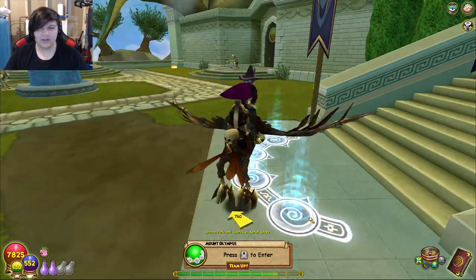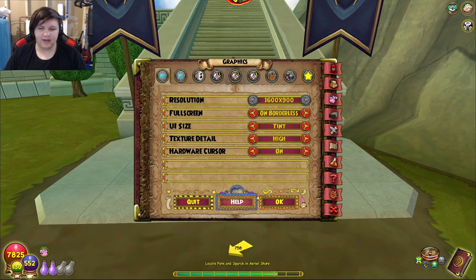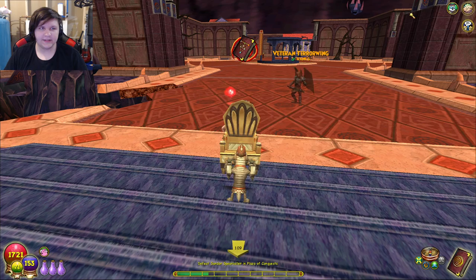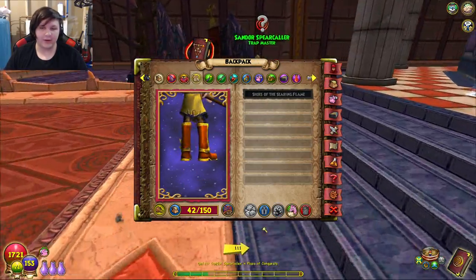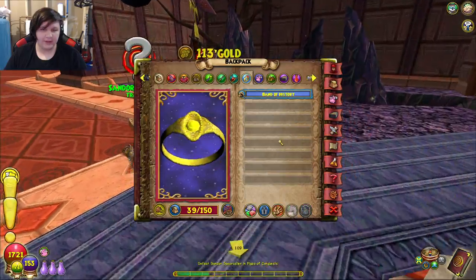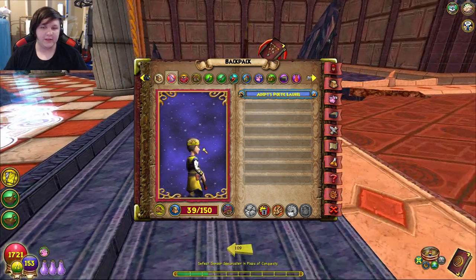I would say do Mount Olympus once, and whatever gear you get — if you get a piece of Zeus gear, great. If you don't, if you get a piece of Senator's gear, that's still going to be better than what you're wearing. You can see on this account, if I look at my Myth wizard, he has the Senator's Adept's Laurel — this is actually the crafted one that is slightly better. I'm still wearing a level 20 robe at level 40, and legitimately it just doesn't feel very worth it to get better gear.